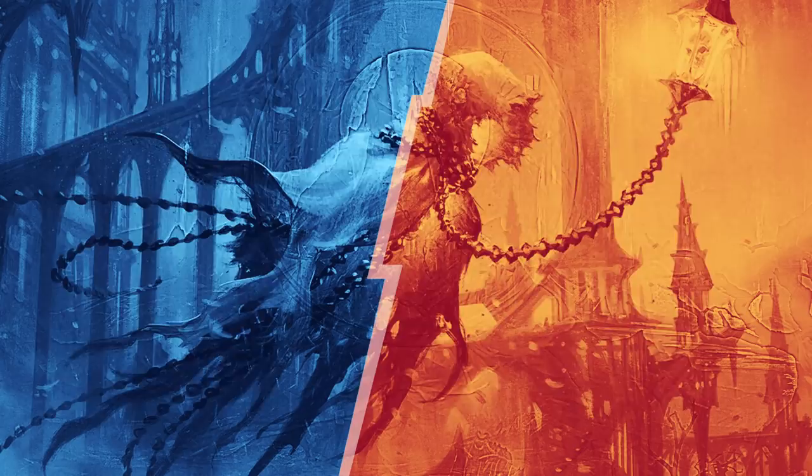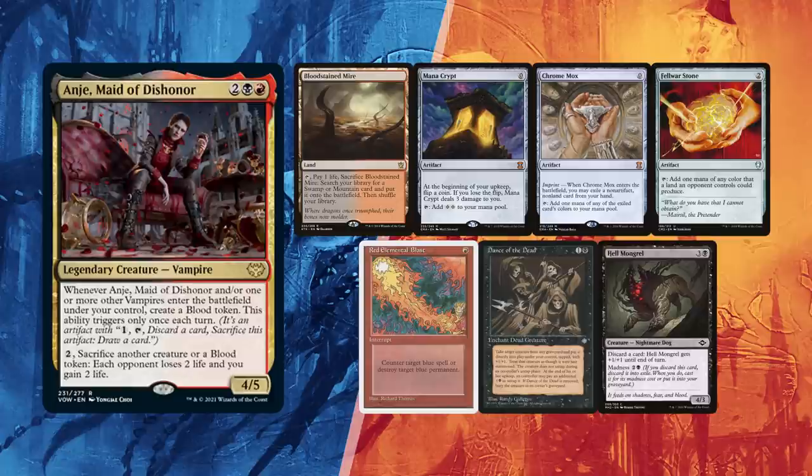Leite found a stunning fast hand, allowing for a turn 1 Anje. A single Bloodstained Mire for lands, but with Mana Crypt, Chrome Mox, and Felwar Stone for ramp. Red Elemental Blast for protection, Dance of the Dead to go off with Worldgorger Dragon, and Hail Mongrel — his haste enabler for Anje of Falkenrath in the 99.